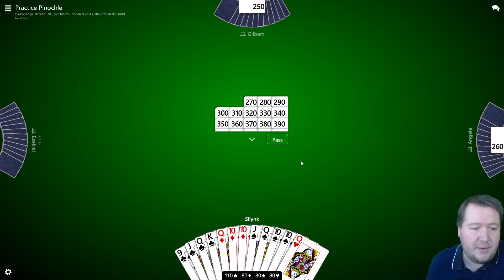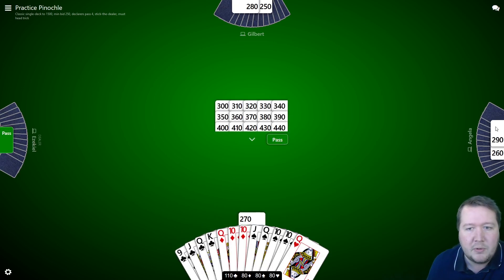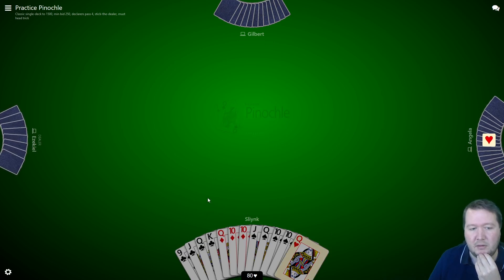My partner bid. So what do we have here? I've got 110 points in clubs — I have a marriage in clubs. I have all the queens, so four queens gives me 60 points no matter what the suit is. I've also got the nine of clubs. I don't really need to win trumps here. I'm happy for my partner to win. I was just trying to push the opponents up a bit, because getting 300 points when you get to trade is pretty easy to do. I might just pass and let them go — I don't really mind what trumps is and there's nothing I really want to pass to my partner.